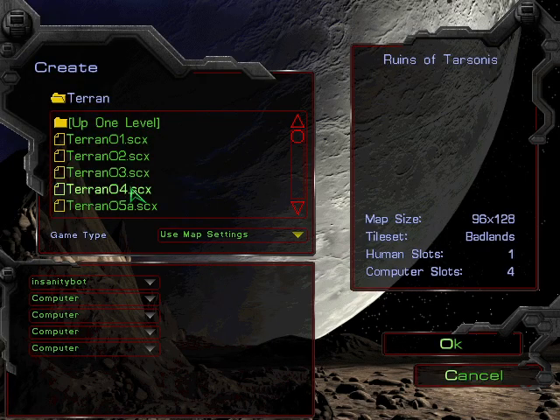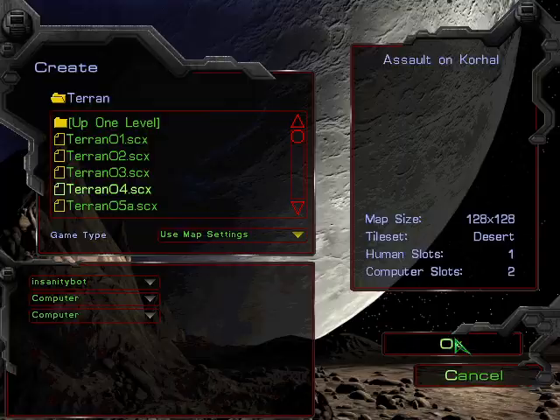When completing the mission, Insanity Bot ceases all actions — just scans the top area for vision and moves Duran to the circle — to avoid crashes caused by the circle disappearing. Mission three is complete. It went rather well with no major hiccups. Now we'll move on to mission four.